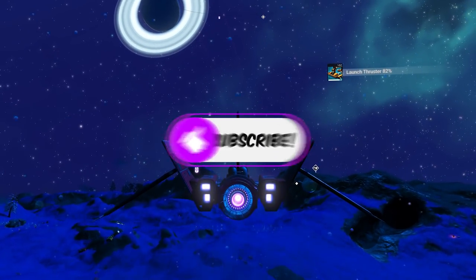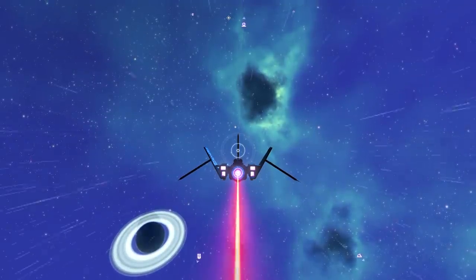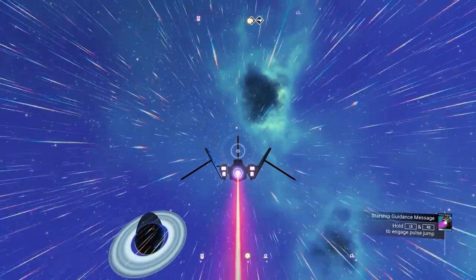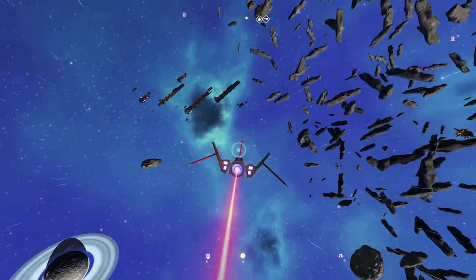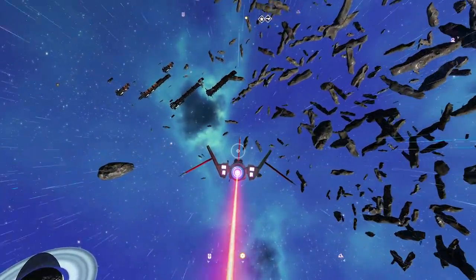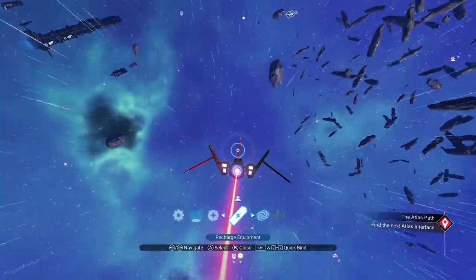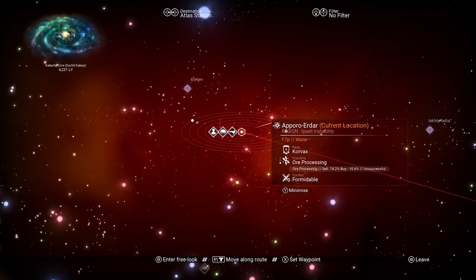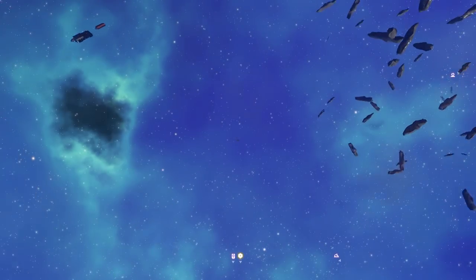Let's go over to outer space. You're going to need to look in your galaxy map in order to find these pirate controlled systems. We used to have abandoned systems, but I think they've been taken over by pirates now. When you're out in space, you're going to need to have a combat scanner and an economy scanner both in your ship.